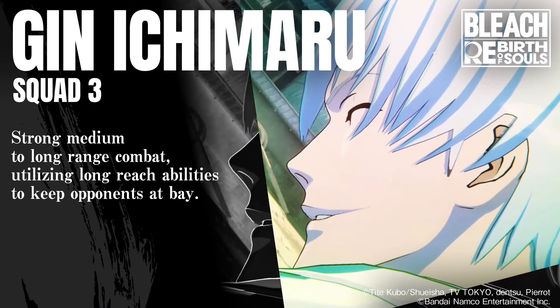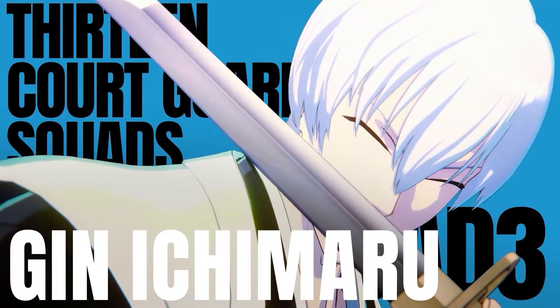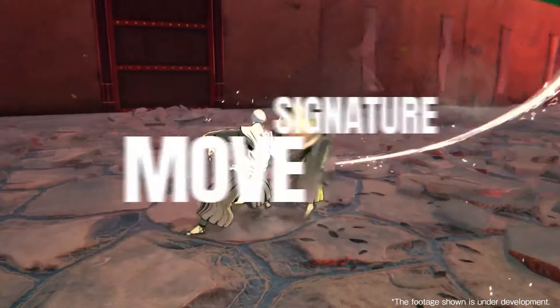Gin Ichimaru is Squad 3 captain. He's described as a strong medium to long range combatant, utilizing long-reach abilities to keep opponents at bay.